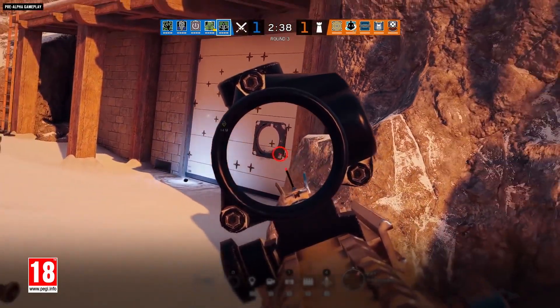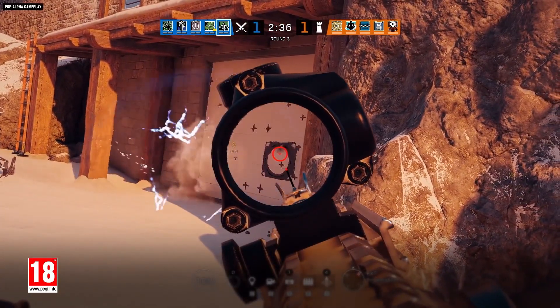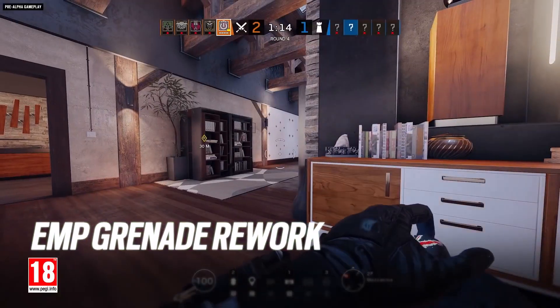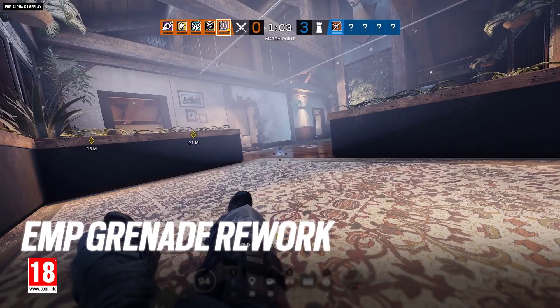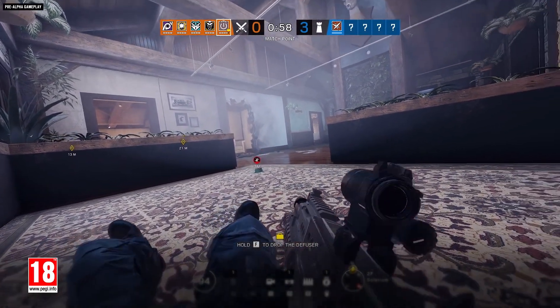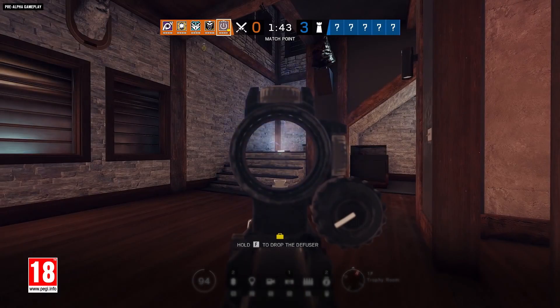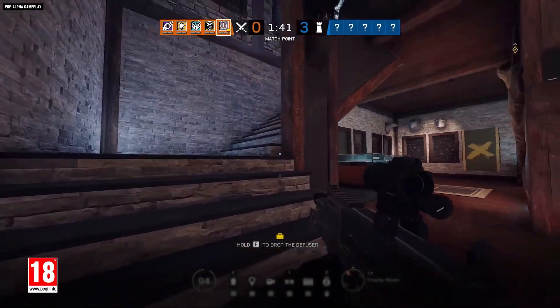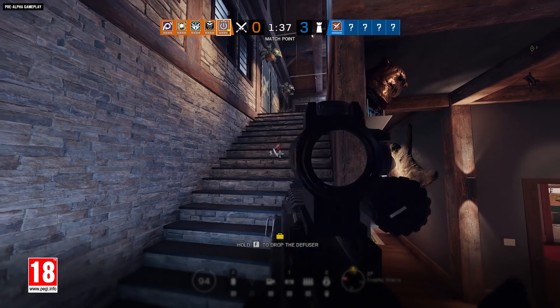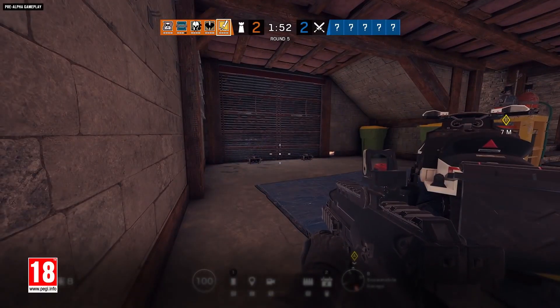How you defend those reinforcements will change a bit with Operation Shadow Legacy, thanks to an update to Thatcher's EMP grenade. The electric blast will now temporarily disable gadgets instead of destroying them outright, meaning the gadgets will come back online once the disable ends. For example, Lesion's mines will simply be revealed and Bandit's batteries will become non-operational yet remain in place.